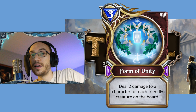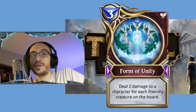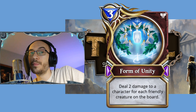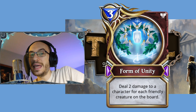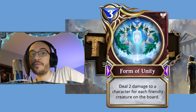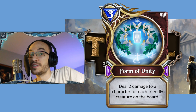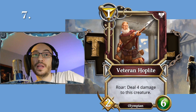That means on turn one you can play an Expectant Chicken, bag-play a Card Shark, then turn two play Form of Unity and deal eight damage right to your opponent's face. Imagine running a couple copies of Form of Unity and a couple copies of Magic Inks, which allows you to clone spells — that's going to make for a very potent and obnoxious Magic deck.